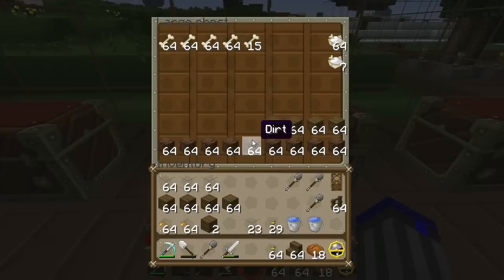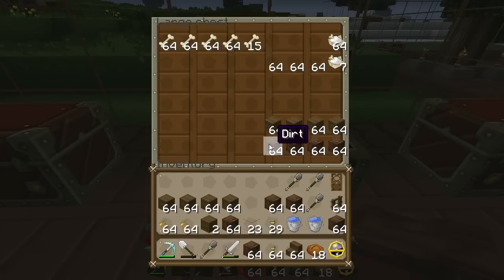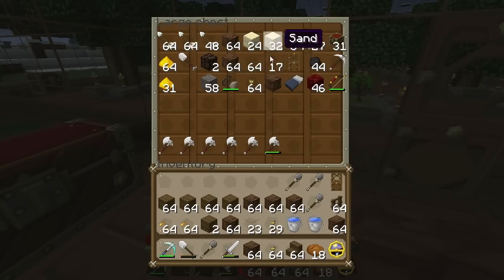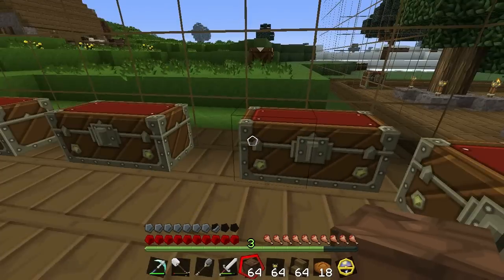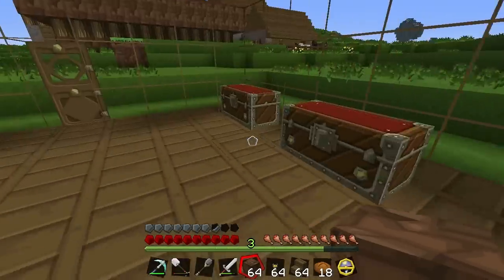I've got some chests set up. This one's got some of my extra stuff I might need. I can put my glass back in here and some dirt in here as well. Here's my other stuff I usually have in my inventory — awesome tree farm, got a bunch of wood and stuff.